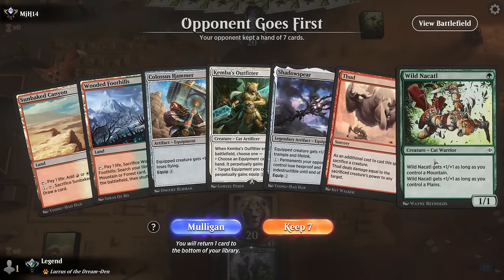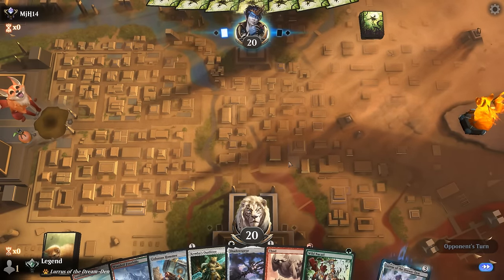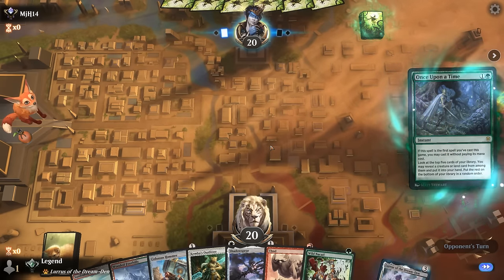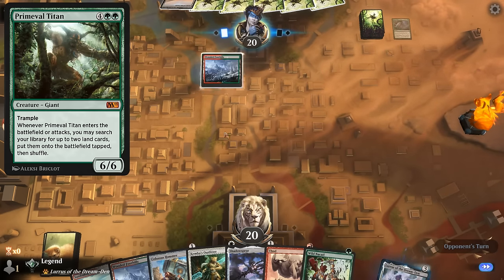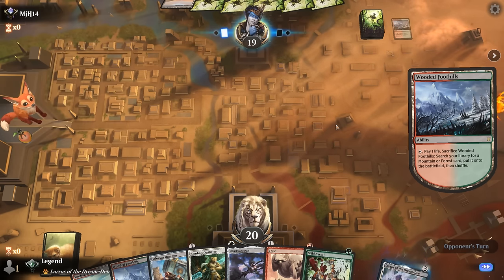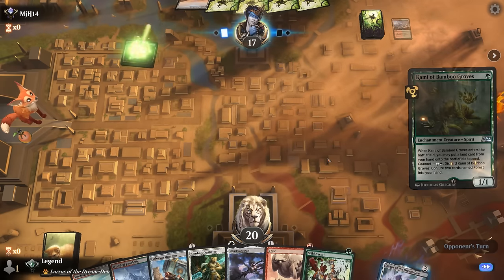Okay, we're on the draw and we've got a keeper, I think. Outfitter to go with Hammer, and we've got a Thud as our finisher as well as Shadow Spear, so we've got multiple ways to break through a board stall. Opponent without a companion tends to be more of a big mana deck, and a Once Upon a Time could point towards Titan Ramp. As we see Field of the Dead, so this should be a pretty decent matchup. The main card I'm worried about is Boseju destroying my equipment. But if they make a few zombie tokens we can just Thud or Shadow Spear to still win the game.